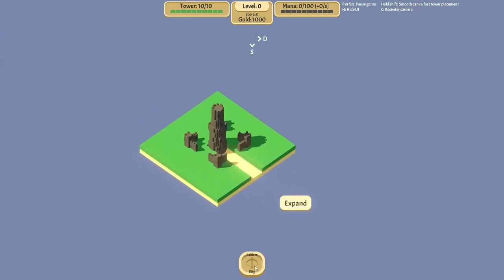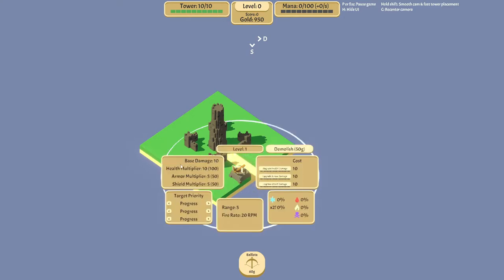So here I have just like a single ballista. I'm going to put it down, and I can click into it and see all the damage that it's doing — base damage, damage, armor multipliers. Your ballistas are definitely better against health than they are against shield and armor. I can also set priorities for these attacks — most shield, most armor, most health, near death, progress, that sort of thing.